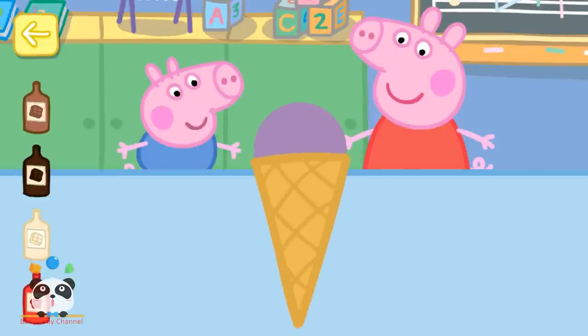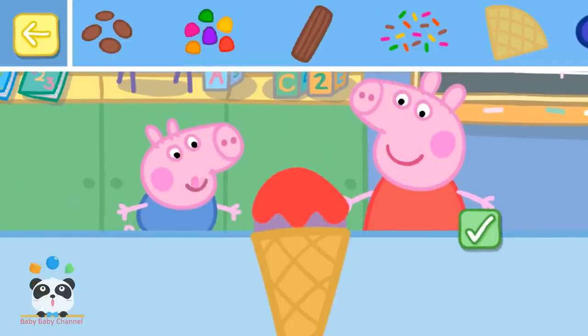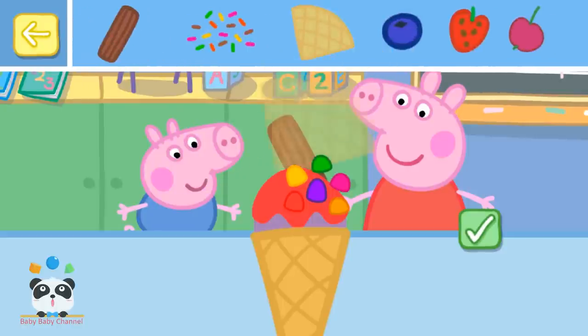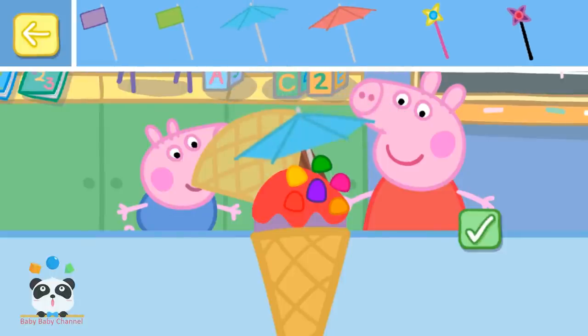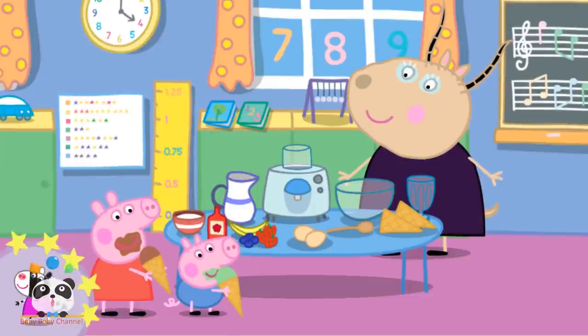Touch the sauce you want to add to your ice cream. Mmm! Raspberry! Touch and drag your favourite toppings onto your ice cream. That looks delicious! Now let's add some decorations to make your ice cream extra special. Touch and drag your favourite decorations onto your ice cream. What a lovely ice cream! Well done! You've won a sticker. All finished and ready to eat.